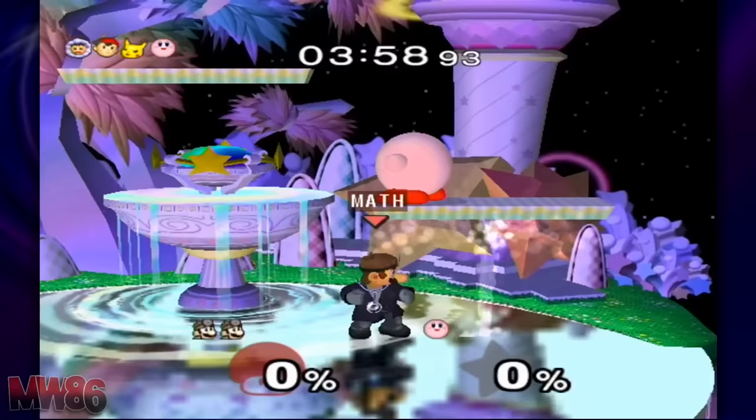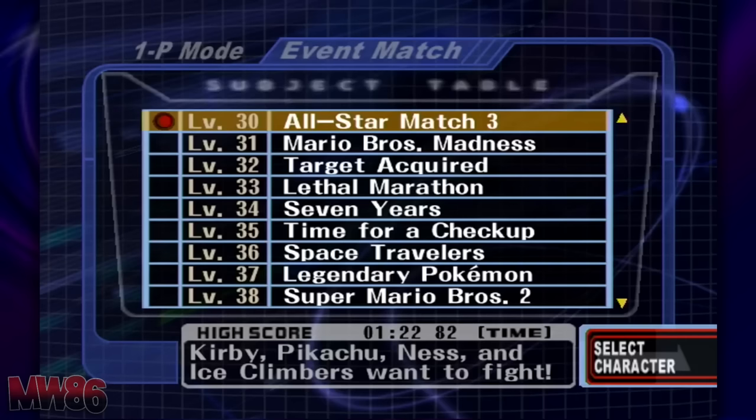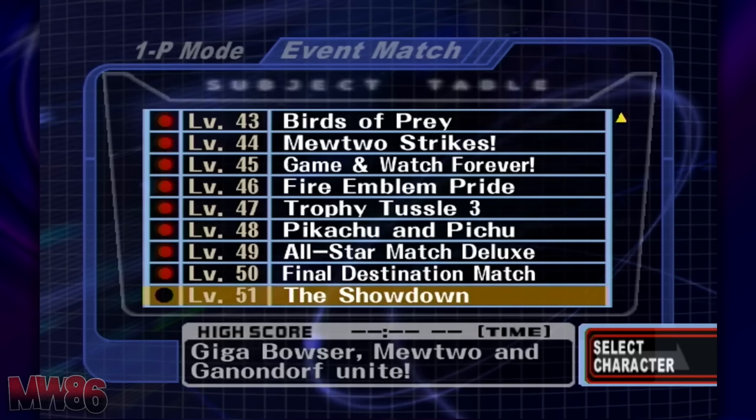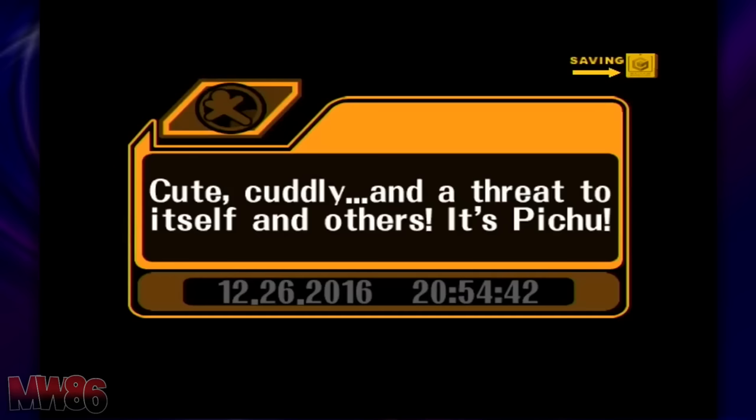As for the other events: completing 27 out of 29 events unlocks event 30. Completing 27 out of 30 events and also having Jigglypuff, Luigi, Dr. Mario, Young Link, and Falco unlocked brings about events 31 through 39. Events 40 through 50 will be unlocked after unlocking all other characters and having 27 missions finished. Event 51 will be unlocked once you complete all events 1 through 50.